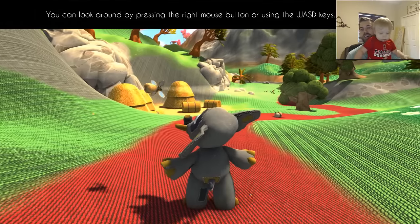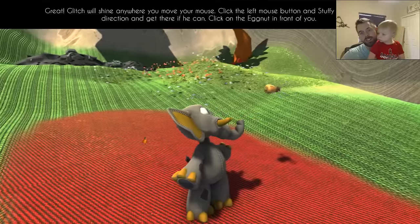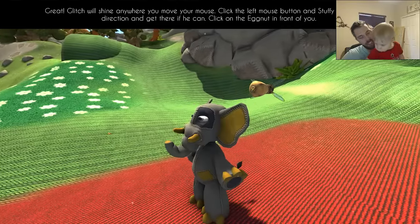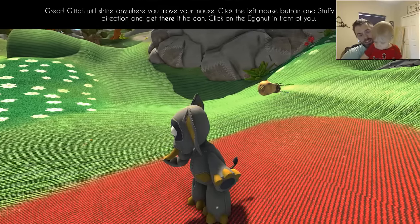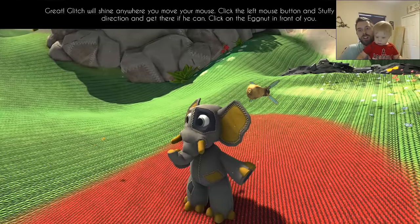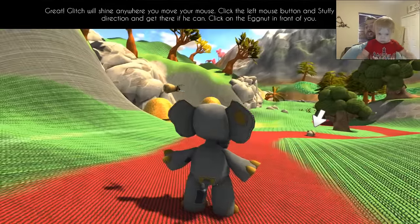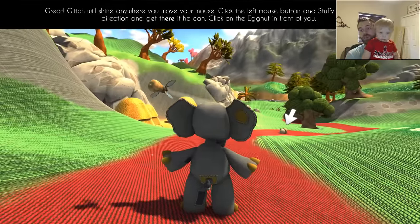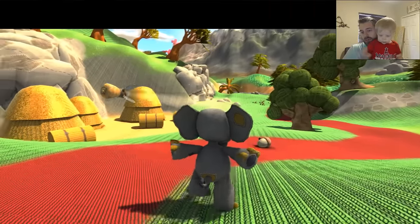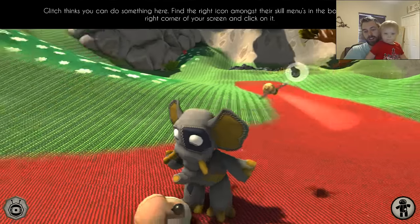So look at this, guys. You can W-A-S-D, you can use arrow keys, you can kind of look around. This is your little guy, your little character. And then Glitch is his little right hand man. Click on the egg nut right in front of you. So this is kind of unique — you actually point and click in order to get around. You're not going to be using W-A-S-D to move; you're just going to be doing that to move the camera. Makes it unique, interesting. I found it a lot of fun.